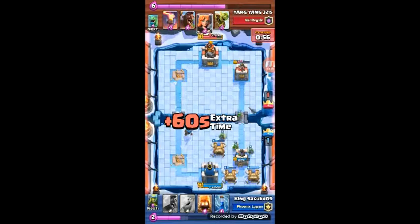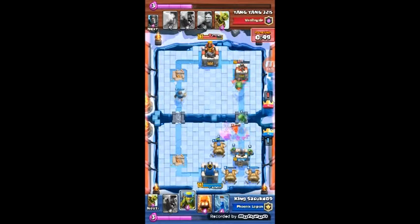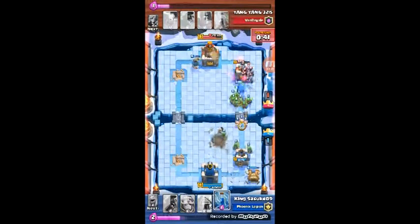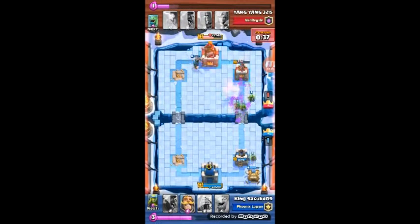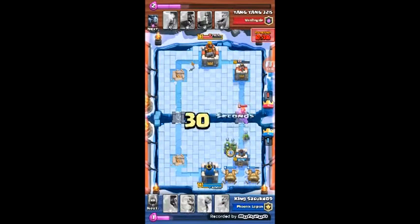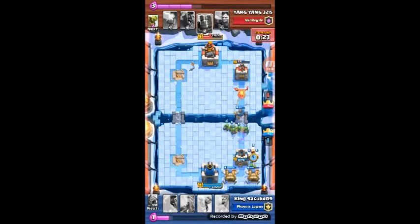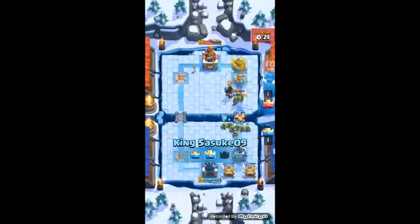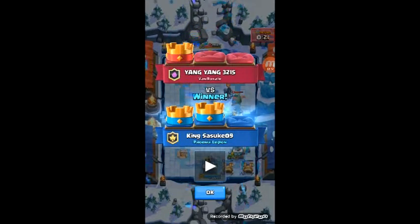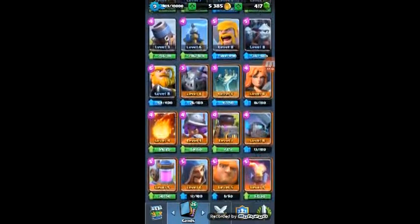He places zap but it doesn't do much. Then I have three goblin huts again — he places his Valkyrie, so I place my baby dragon for the push. He plays his minion horde, I zap that, and my baby dragon one-shots them. He places a goblin barrel in the middle of all the goblins but it doesn't do anything, and I get the crown.